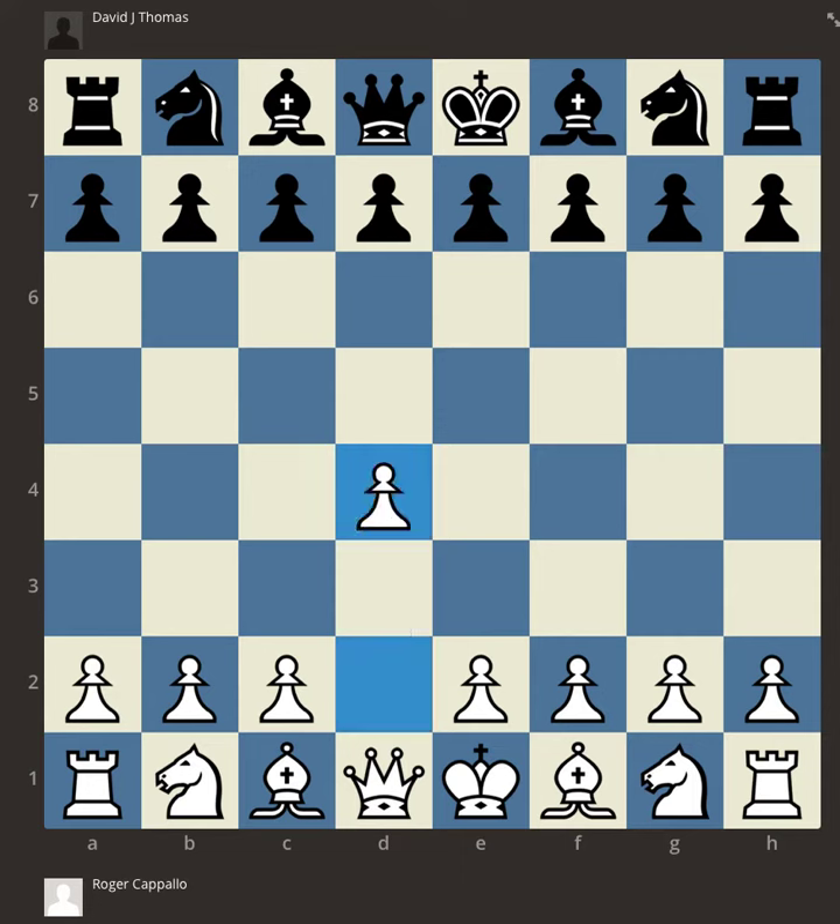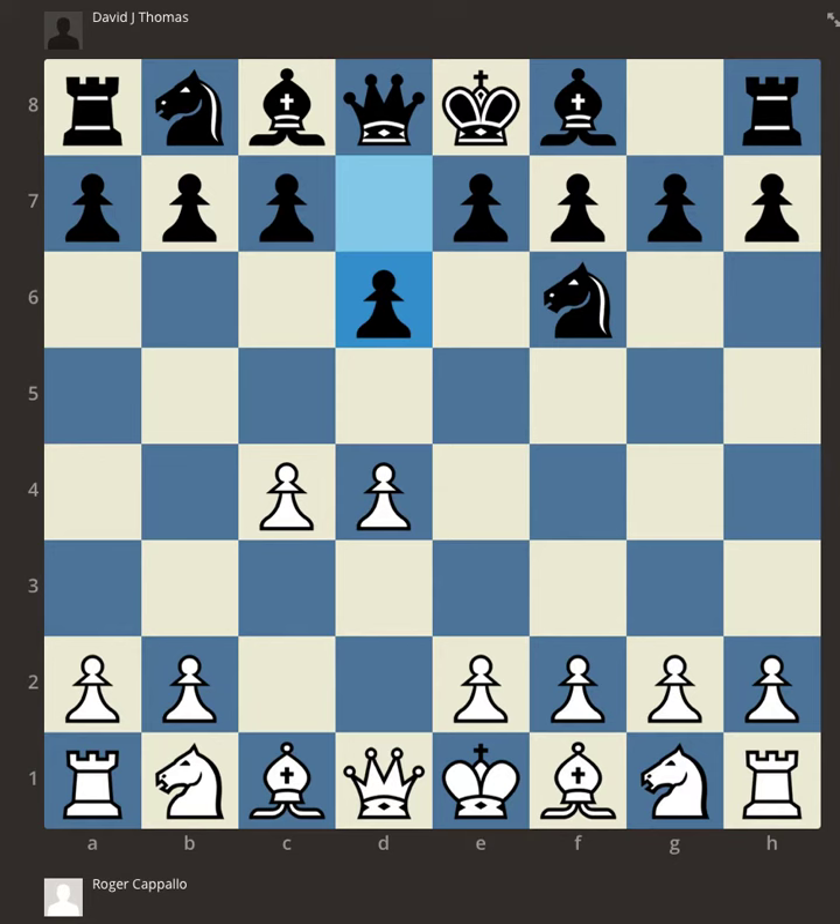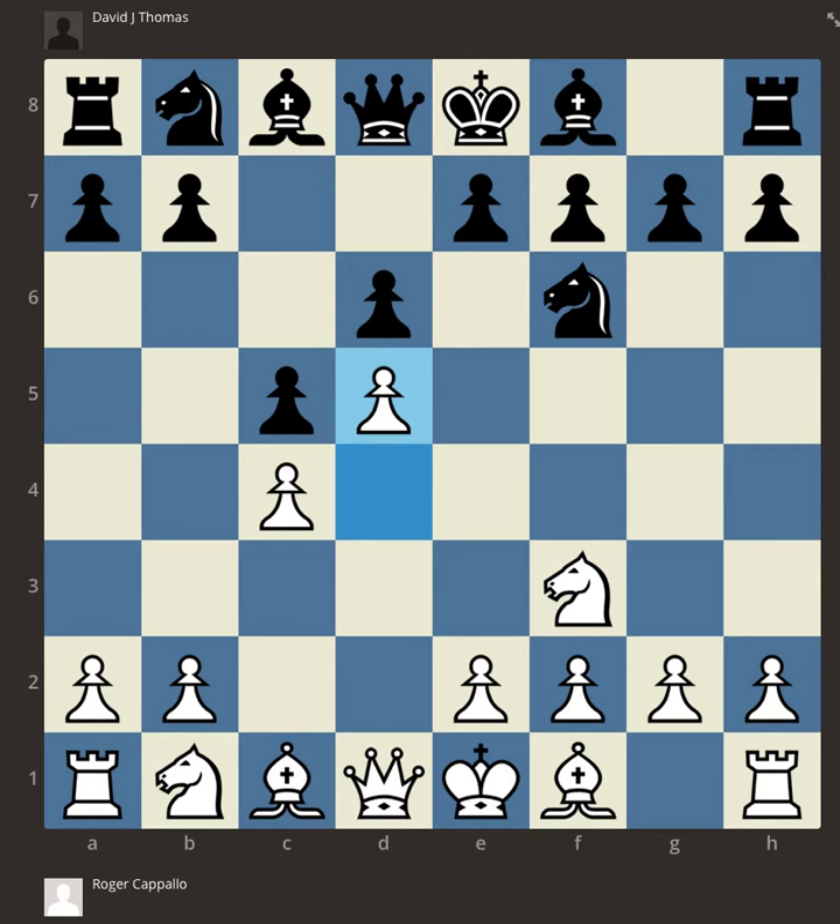I opened up with D4 this week and Dave replied Knight F6, C4, D6. So he's signaling his intent to perhaps go into some sort of Benoni or King's Indian formation, possibly a Pirc. Depends on how it unfolds in the later moves. I played Knight F3, to prevent him from being able to easily play E5, exerting more control over that square. He played C5, so we have a Benoni type pawn formation in the center, and the main line is to push the pawn to D5, which is what I did.